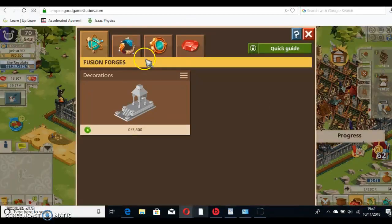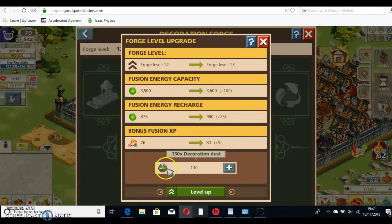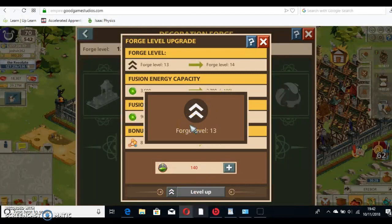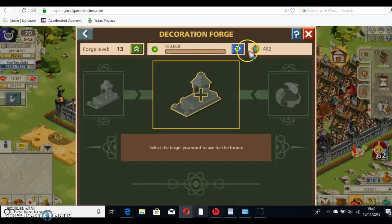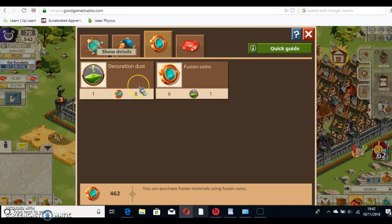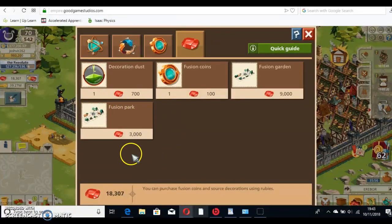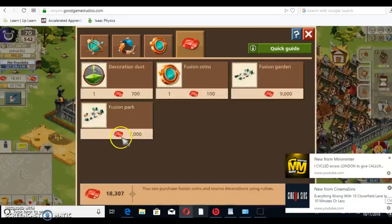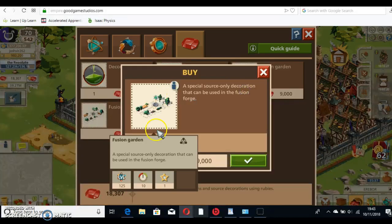To upgrade even more, you need to upgrade your Forge level, and to do that you need Decoration Dust. It's now level 13, and you need more Decoration Dust to level it up. I want to try and get mine ideally around 4000 Fusion Energy capacity, because that will help you quite a lot. Fusion Coins are not that rare, but what is rare is Decoration Dust, which costs 8 Fusion Coins. I don't think it's worth buying unless you have thousands of Fusion Coins. These Fusion Parks are really good, and Fusion Gardens are even better — level 125 versus level 100 — and both are a lot better than Castle Gardens.